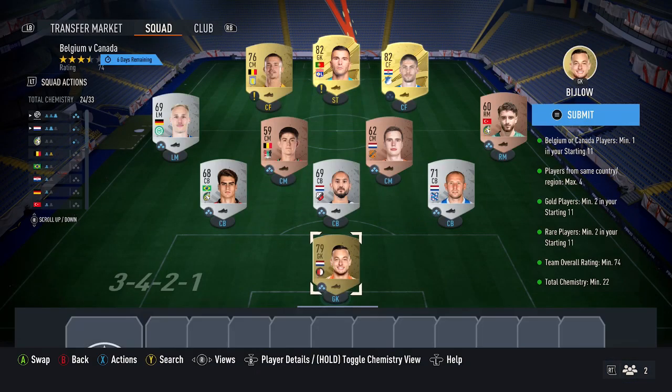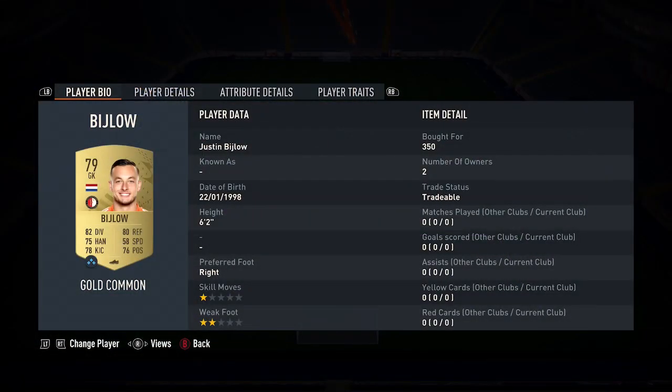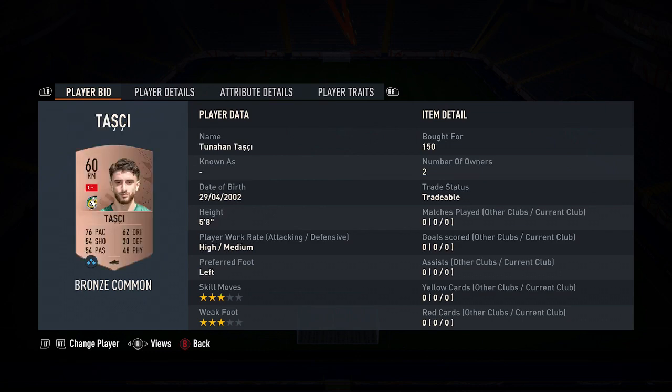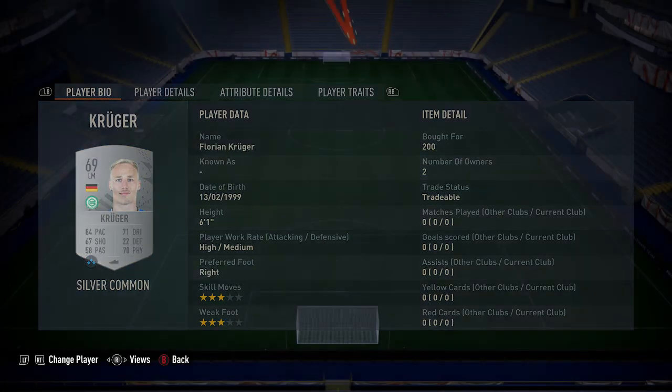For this squad, I recommend going the area of difficulty route — it's just a very cheap way to go. Going through the area of difficulty cards first, this is how you get the chemistry. The goalkeeper picks up 350 coins, the defenders are 200, 200, and 200 coins, right mid is 150, central mids are 150 and 150, and left mid is 200 coins.